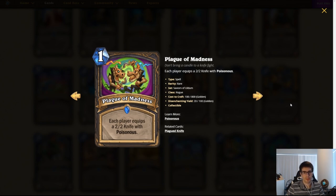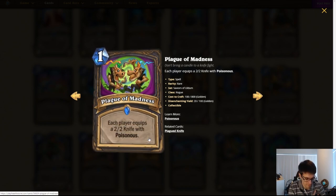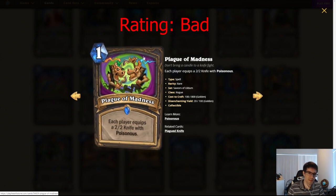Plague of Madness — kind of cute. One mana Rogue spell. Each player equips a 2/2 knife with Poisonous. This reminds me of Weapons Project, where you can do something like Weapons Project into Harrison for card draw. But I don't know if Rogue wants to be doing that combo-y stuff — Rogue usually goes for a more tempo-oriented game plan. You could run it with Harrison for card draw on turn six, but it seems like a weird combo since Rogue usually has stuff to do. And if you're not running it with weapon removal, giving your opponent a 2/2 Poisonous knife for the mana cost doesn't seem great. I think this probably won't see play.